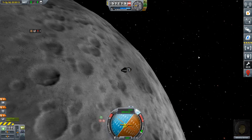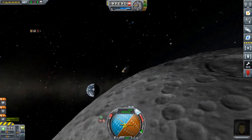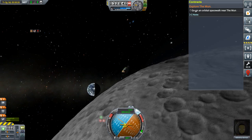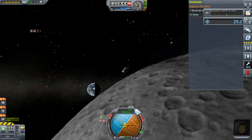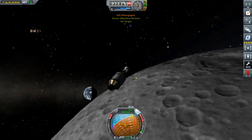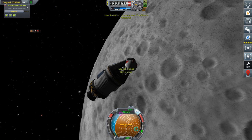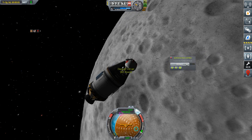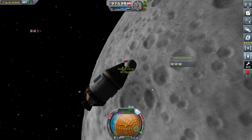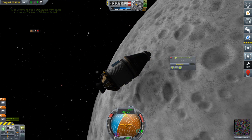Welcome back to Making History in KSP 1.4. I'm not showing you the launch because it's very similar to what we've already done, but we have Valentina out here near the moon. The mission is to go on an orbital spacewalk near the moon. The financial reward is not that great, but it's quite satisfying. We have an EVA report we can do and we get 14 science for that, and that is space just above the moon's midlands.